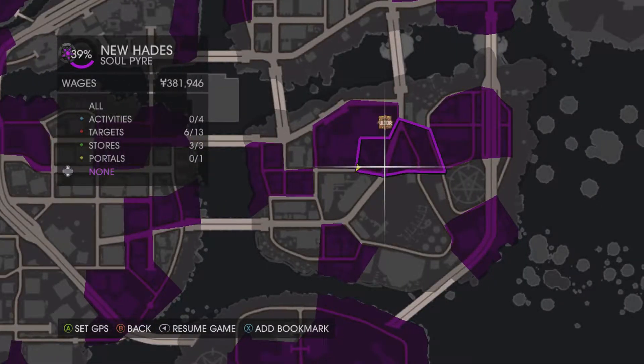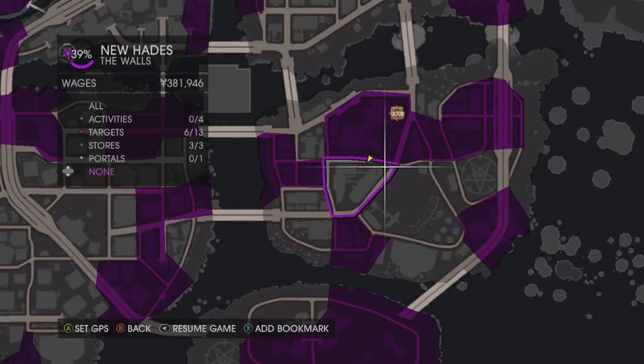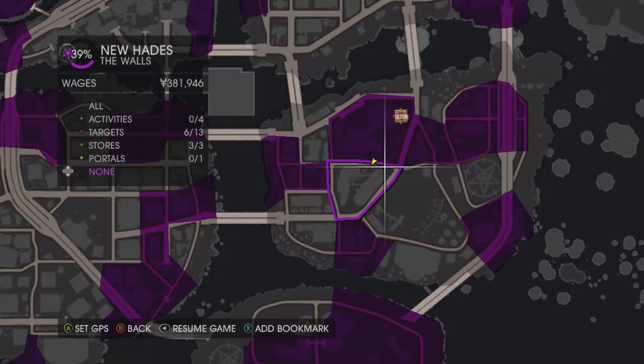Hello everybody, it's the Gaming Dad here and we are continuing Saints Row: Get Out Of Hell 100% walkthrough and achievement guide. In this video we're going for the achievement Cluster Luck, and to do this we need to collect 5 clusters while flying and not touching the ground. If we go to the location that I'm in, we will get an opportunity to get one of the purple orbs as they usually spawn quite a lot of orbs, and we need to make sure we don't touch the ground.